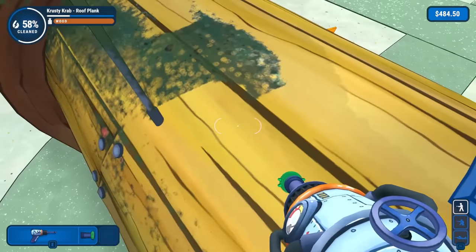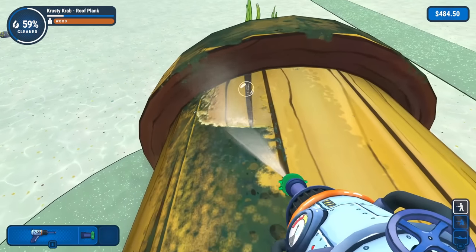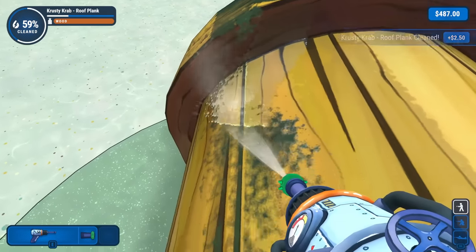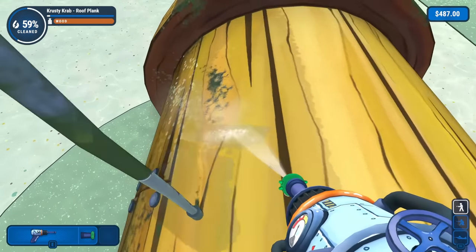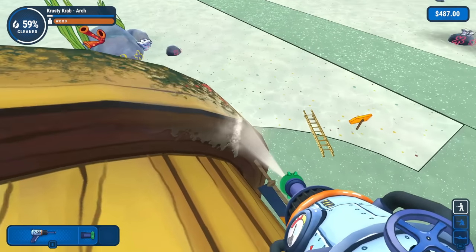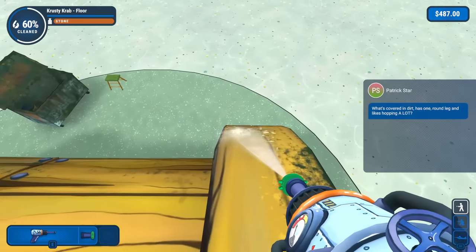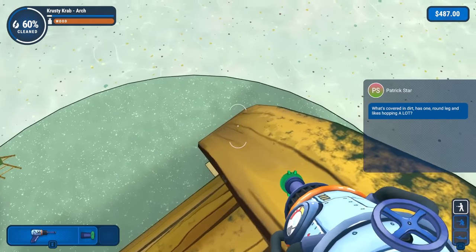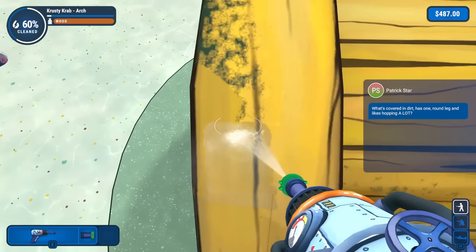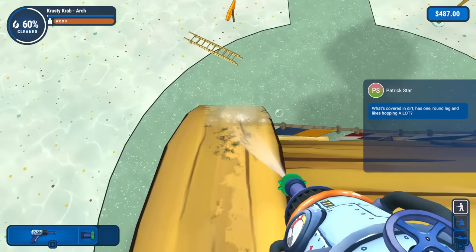I feel like comparing SpongeBob's house to Squidward's house in the last video, this will be a lot more difficult than that will be. We finally get that one. We should definitely work on this arch a bit too — we cleaned up the other arch all the way. Patrick's messaging us: 'What's covered in dirt, has one round leg, and likes hopping a lot?' You guys are too good at this — I have no clue. Whatever it is, it just left. I guess that'll remain a mystery.